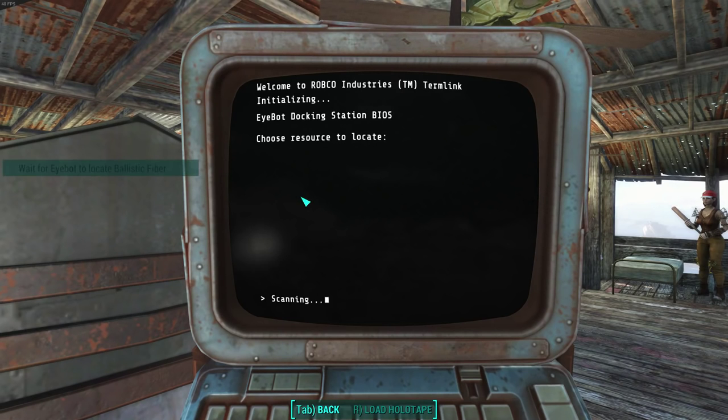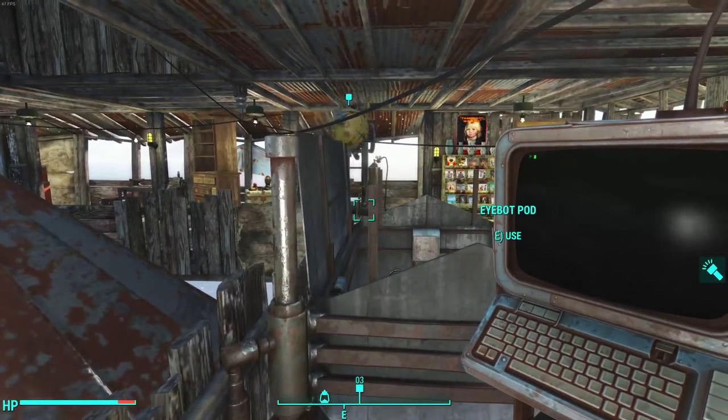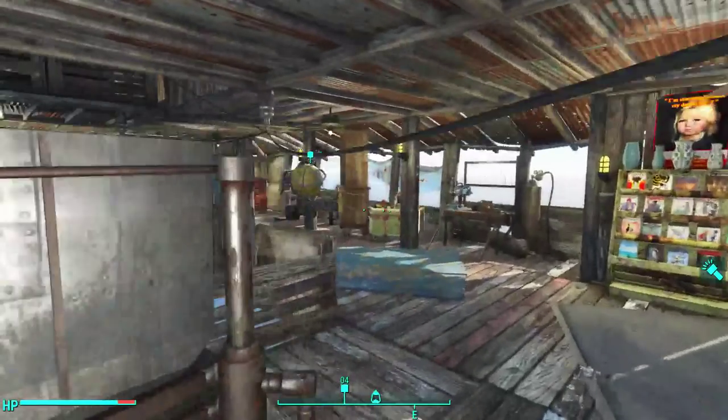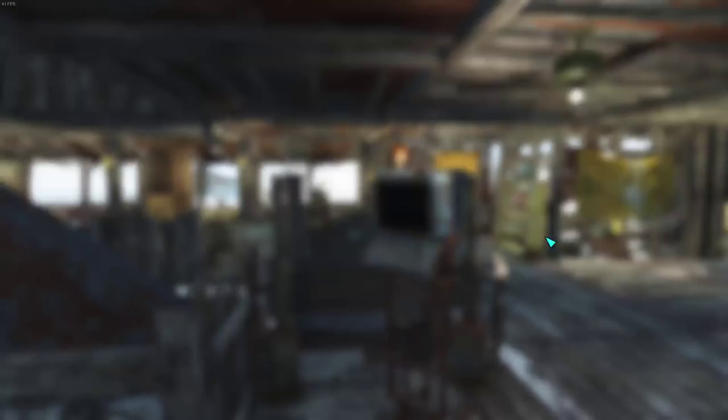So let's try ballistic fiber this time. You click on the item you want your iBot to look for and then you get a message saying now you need to wait. It opens up and your little iBot flies out and goes searching for your materials. Now you have to wait, and this can take a really long time. So let's actually go somewhere - let's fast travel to Sanctuary.